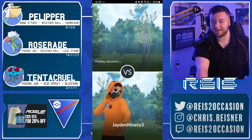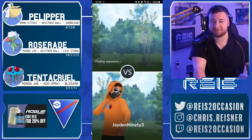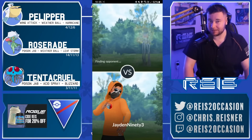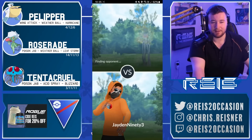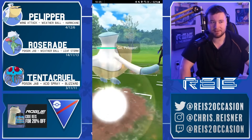Yo, what's up guys, this is Rise and welcome to another video. We have some Spring Cup action coming at you and a submission from Jayden 93. Jayden 93 is running Peliper, Tentacruel, and Roserade. Roserade is probably the most unique pick on this team and has access to the very hard-hitting move Leaf Storm. Similar to Overheat, this move packs an incredible amount of power and will debuff your Pokemon's attack by two stages when used. We'll see if he can land a few Leaf Storms on the way to some victories.